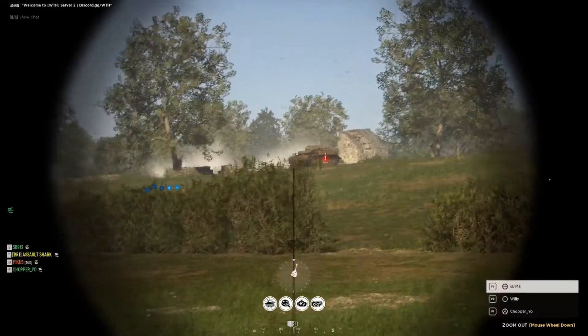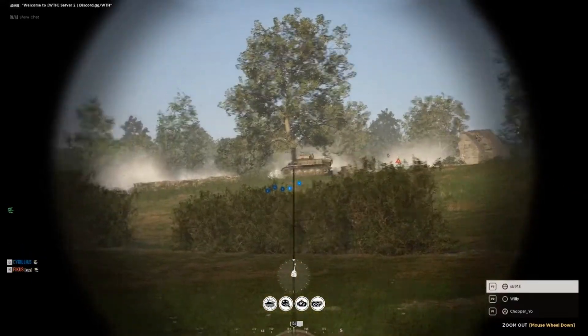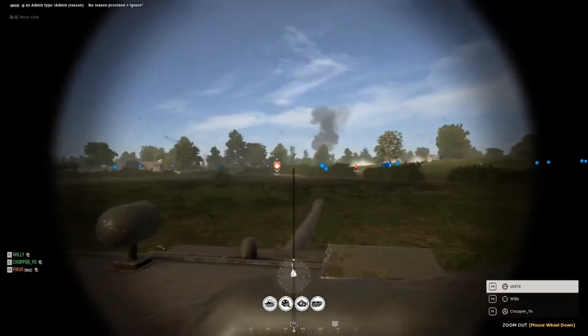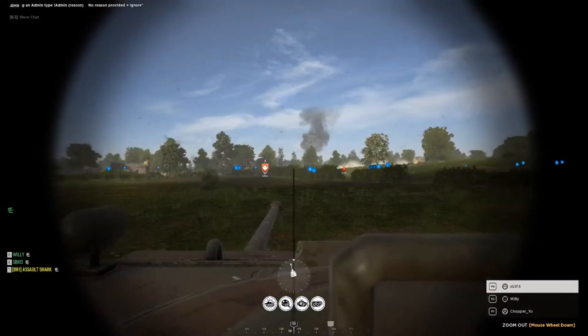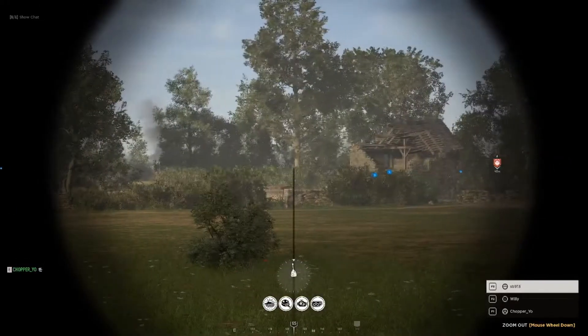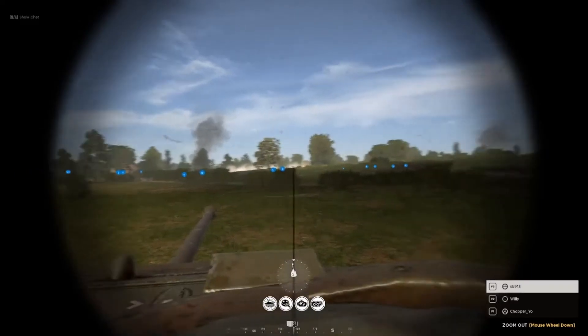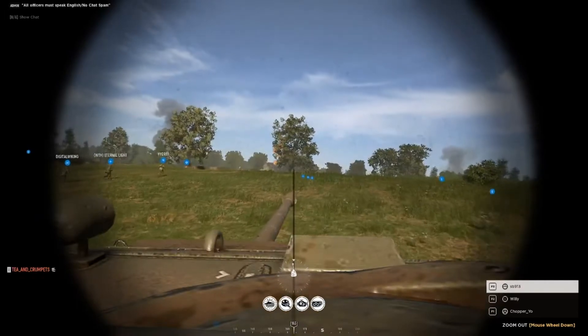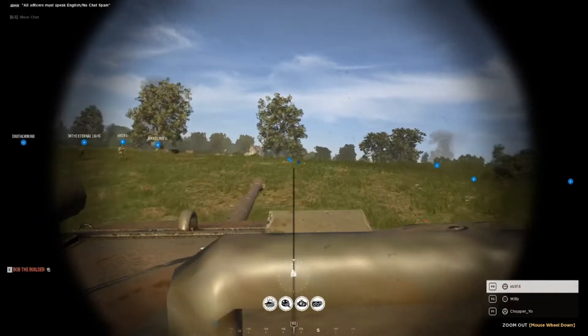Enemy light tank AP fire. Yo, that dude was zooming. Yeah, you need to zoom out. Enemy garrison down. Very nice.